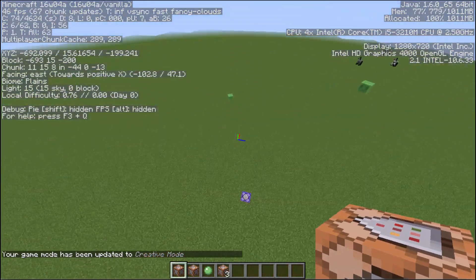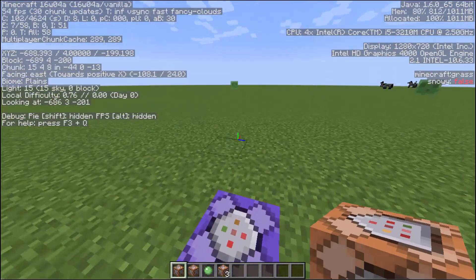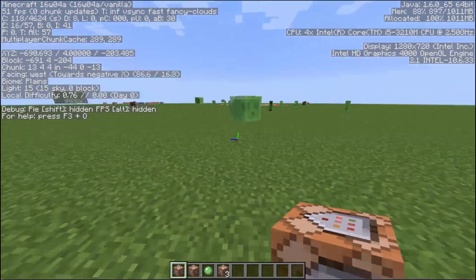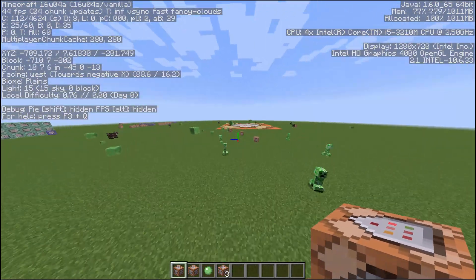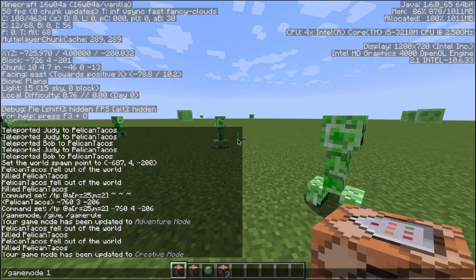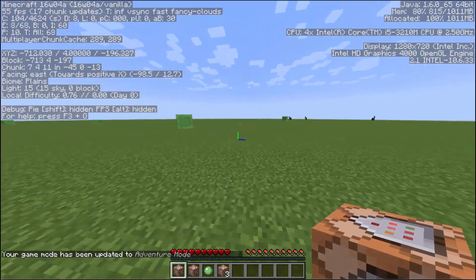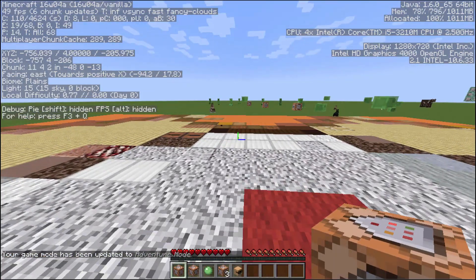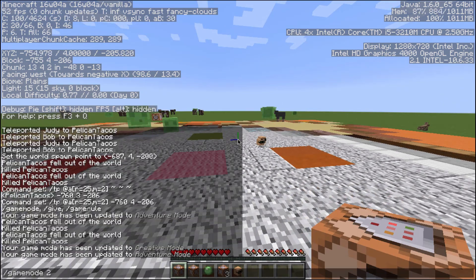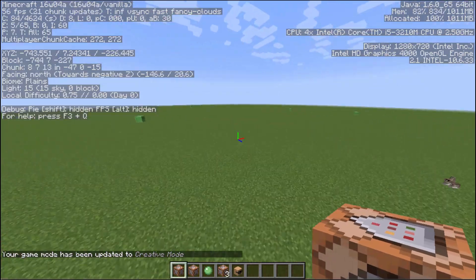Now when I get close to it in creative, it doesn't do anything. So you want to put the spawn point far enough away that it doesn't affect you while building. Because if you happen to be over here and go into adventure mode, it gets close enough to that purple block and you spawn over there. So it actually just brought me all the way over there. Let's go back into creative.